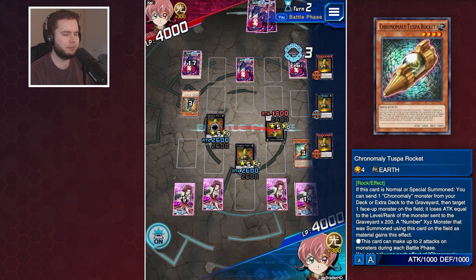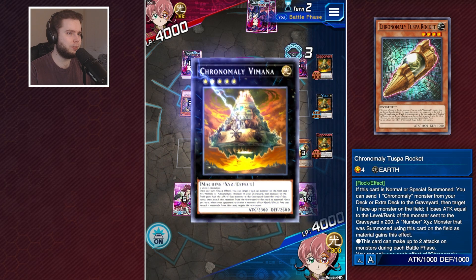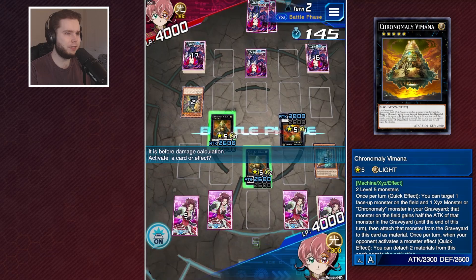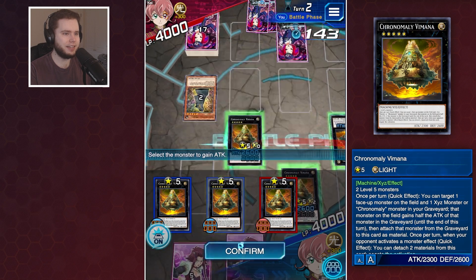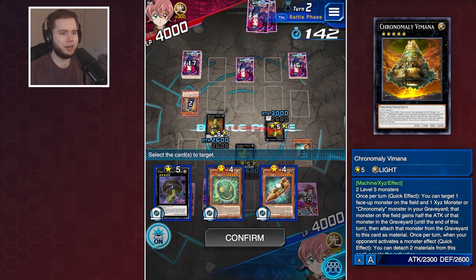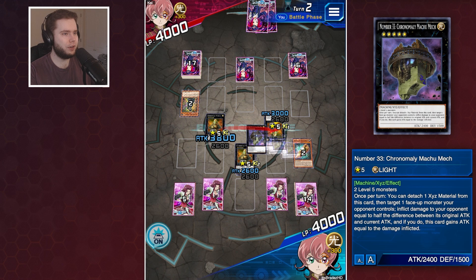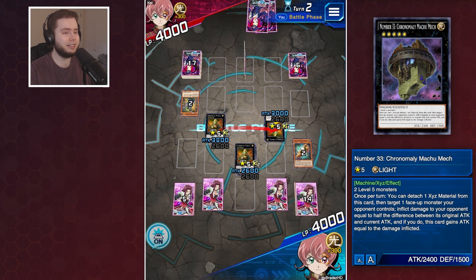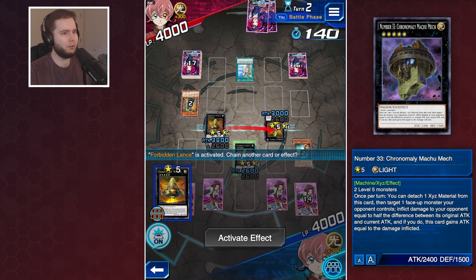I'm going to toggle back on - in damage calc I should be able to buff my guy with his own effect. Going to make this gain attack points. There are so many formations on the field - we're going to target our Machu Mech, equip it, and hopefully just deal a bunch of damage. Deal 800, go through please. Forbidden Lance!